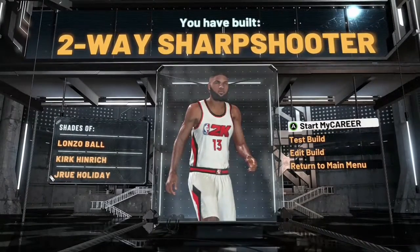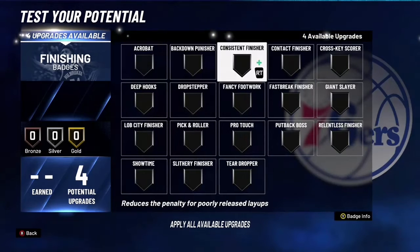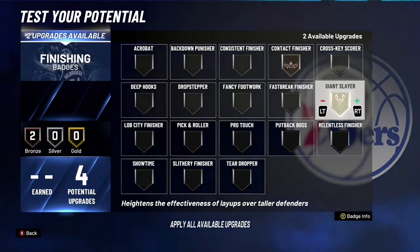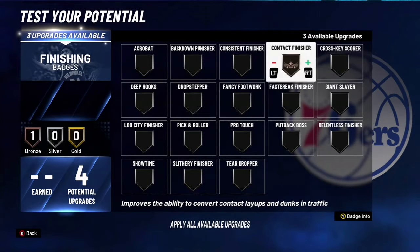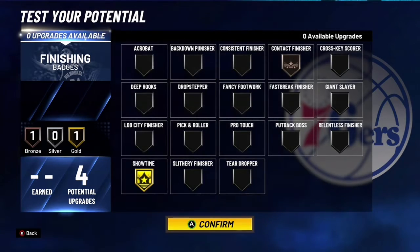And then 2A sharpshooter — Alonzo Ball, Kirk Heinrich, and then Drew Holiday. Let's get into the badges. For the badges, you want to go contact finish on bronze. Then you can go showtime or giant slayer on gold. But yeah, you can do whatever you want with this badge setup.